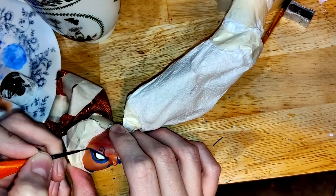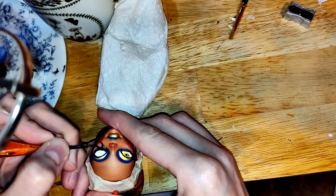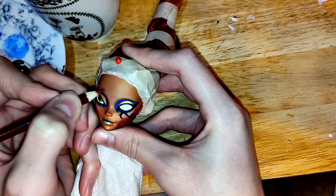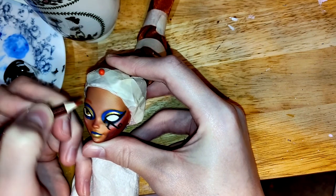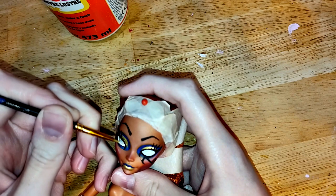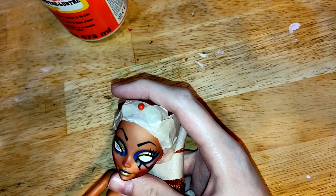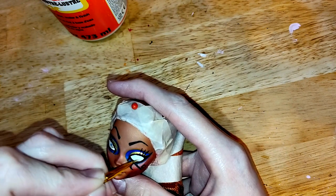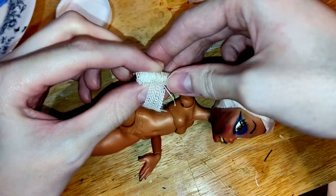Now some black acrylic paint to finish off the eyeliner and just get everything looking very sharp. That looks seriously neat. Now for the absolute hell that is eyebrows — spoiler alert, I just straight up could not do that on camera. Now I'm adding shininess to the eyes with some gloss Mod Podge. I'm not entirely sure where I got the idea to do this asymmetrical one-pupil look, but it just looks very ghoulish and otherworldly and I really like it.